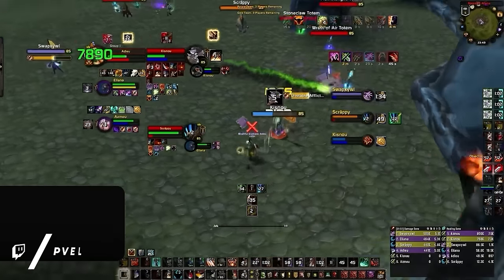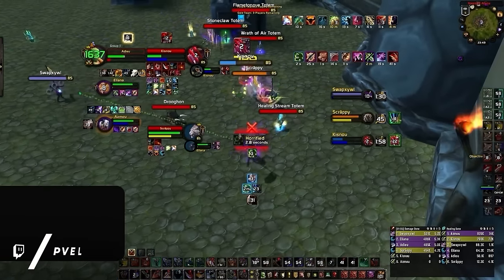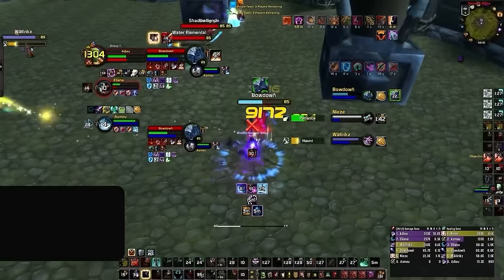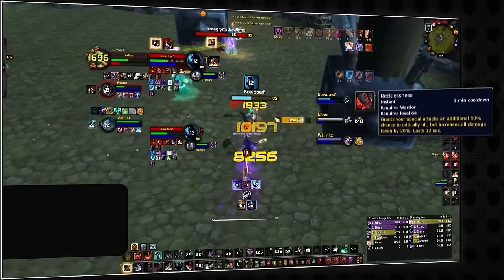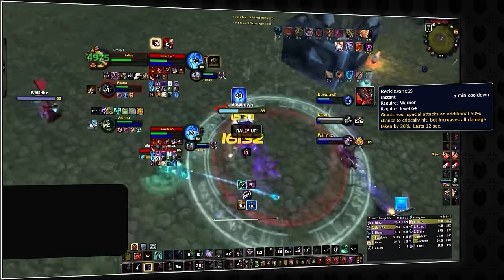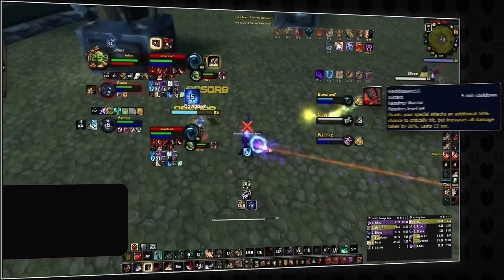Major warrior cooldowns share cooldowns too — kinda. Any of their 5-minute cooldowns, which include recklessness, shield wall, or retaliation, cannot be used at the same time. This means that warriors with recklessness up make really good swap targets, since not only can they not use shield wall, but they are also taking more damage, which can result in a kill or force them to cancel their strongest offensive cooldown.